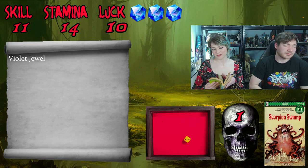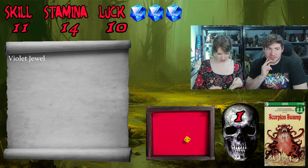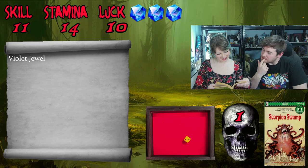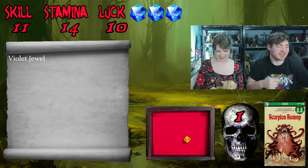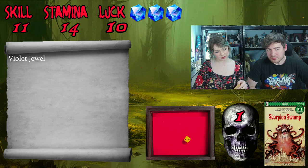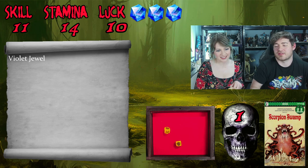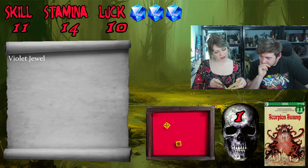Turning to page 377 for the leap option: roll two dice and if the total is less than or equal to your stamina you jump over. We have 14 stamina so we should be fine. We roll and get a safe result. Someone in chat quips about a well-known Latin proverb - 'Carpe Diem.' We turn to page 319.